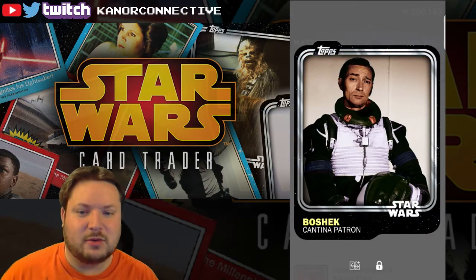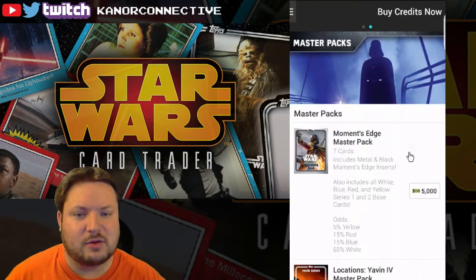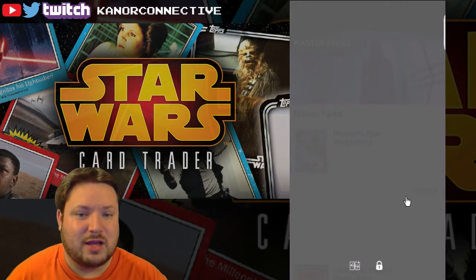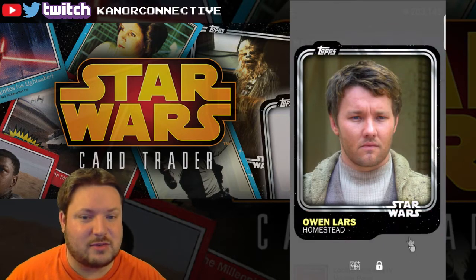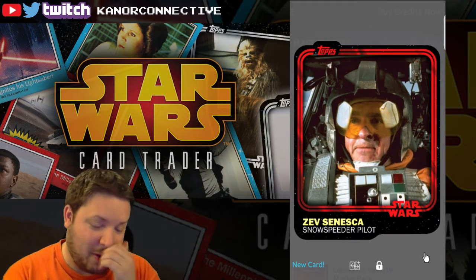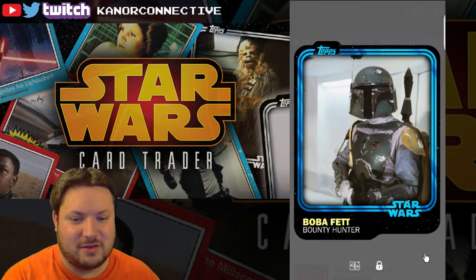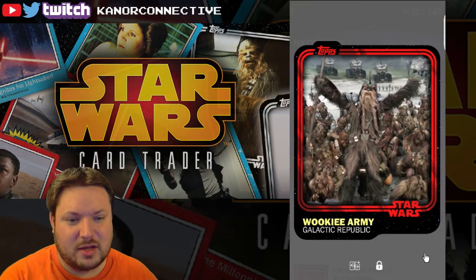I've got about two or three inserts I'm going to be giving away to you guys - that'll be pretty awesome. Let's keep going and hopefully come across an insert. There is a Leia insert, there is Boba Fett, and then - oh there it is - Zev! Awesome! So all we need is C-3PO and that'll complete the red set!